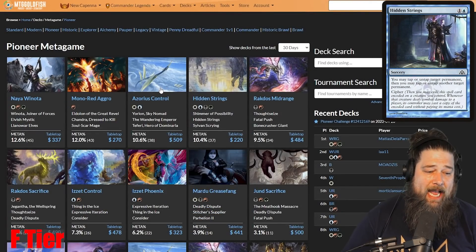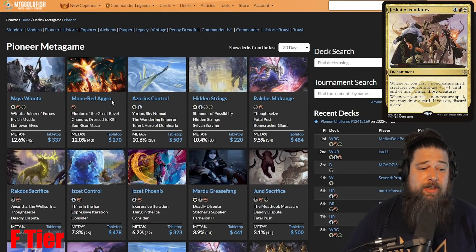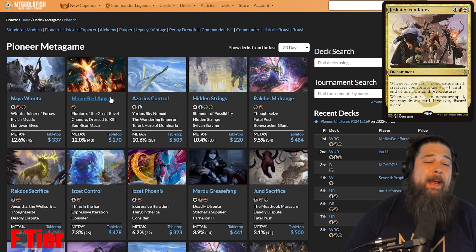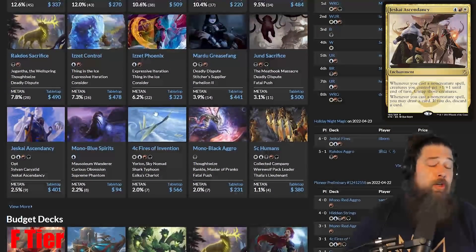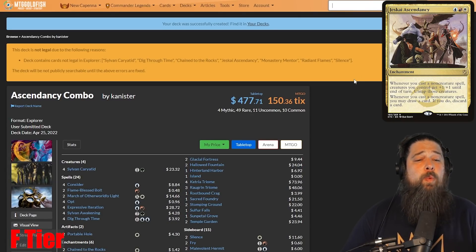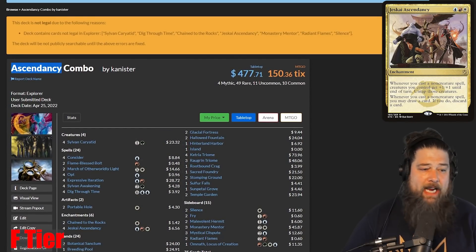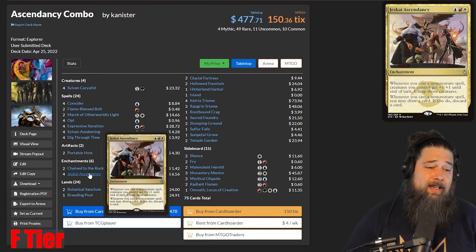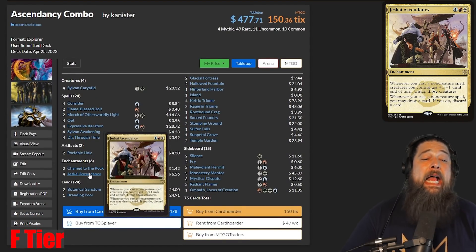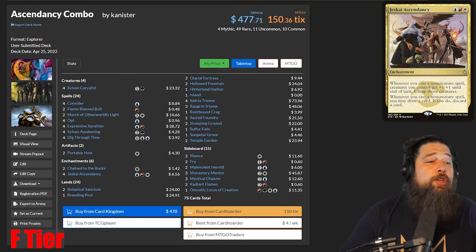There are two key combo decks in the Pioneer format: Hidden Stirrings and Jeskai Ascendancy. Hidden Stirrings is kind of fighting with Azorius Control, Mono Red, and Naya Winota to be a tier one deck — really powerful. Jeskai Ascendancy is a little bit less popular but still a solid tier 2 to tier 3 style deck. And these decks just won't exist in Explorer — the cards don't exist in the format. For Ascendancy combo, you're missing literal Jeskai Ascendancy. Normally when your deck name has a specific card in it and that card does not exist in the format you're trying to play, your deck is just not going to work. I don't even think there's a way to rebuild it, because Jeskai Ascendancy is the heart and soul and the only card that really matters in this deck. So until Jeskai Ascendancy makes it to Magic Arena, this archetype just won't be a thing in Explorer.